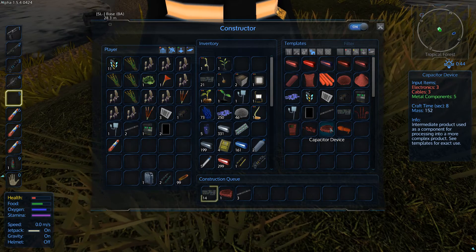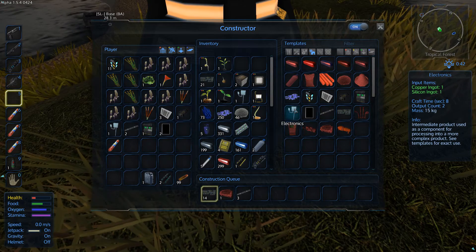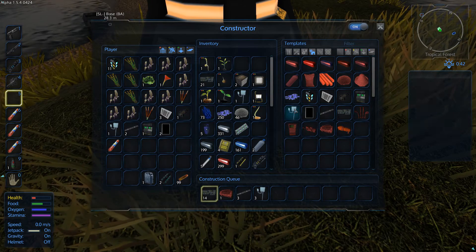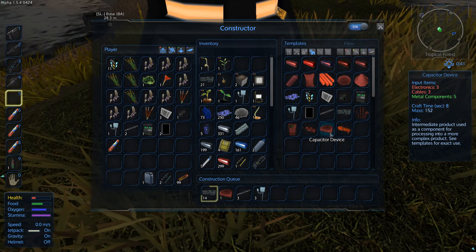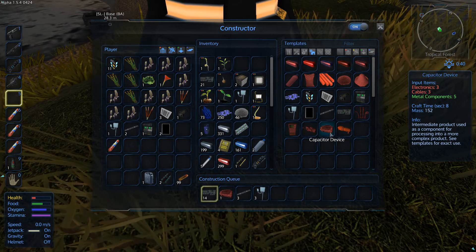What else do you need? Three electronics - one, two, three. Actually, it's good that we're doing this because we've got to do double anyways, right? And then we can make two capacitor devices.